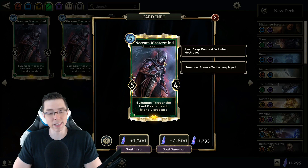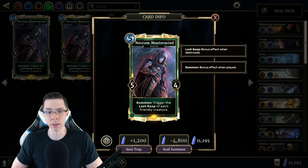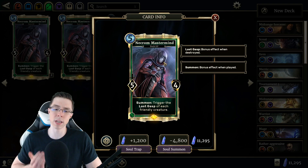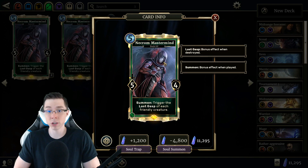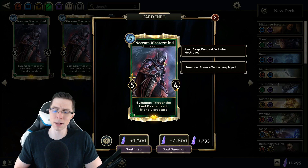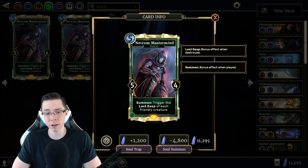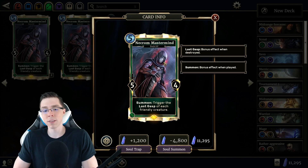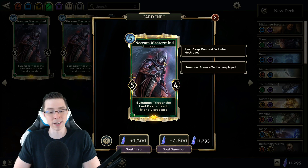My number five on today's list is Necrom Mastermind. Keep in mind that when I'm recording this video, the only expansions out are the Core Set, Heroes of Skyrim, Fall of the Dark Brotherhood, and Madhouse Collection. All the cards I mention today will be from those expansions or monthly cards. Necrom Mastermind has always been one of my favorite cards, which might seem odd — you probably haven't seen me play it too much. It's probably the least overall played card I'll be talking about today, but I've always really enjoyed it from a design perspective.